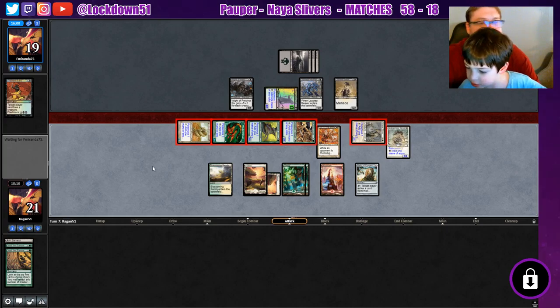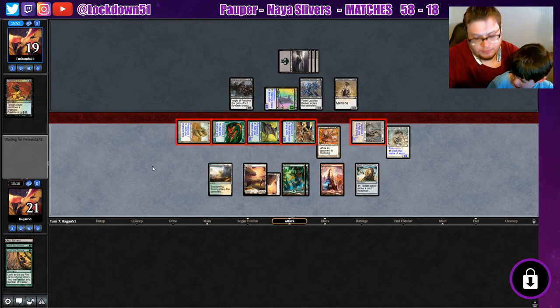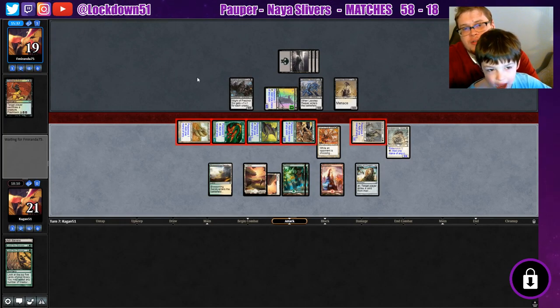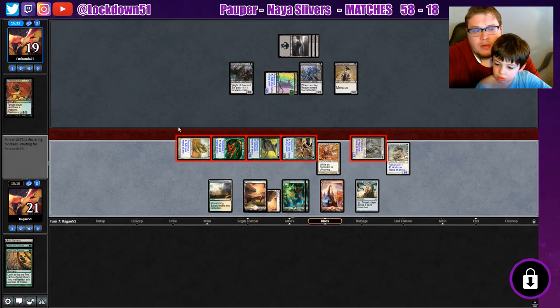What's that? That's a mouse pad — that's where the mouse goes. This is called the mouse, it's what I use to control the screen. See, I'm moving the little arrow. Can I do that? No, I have to do it right now.